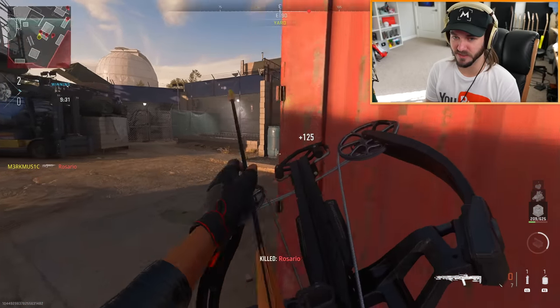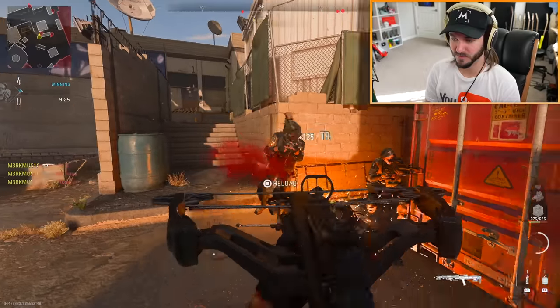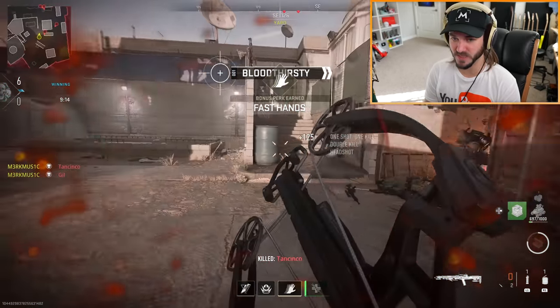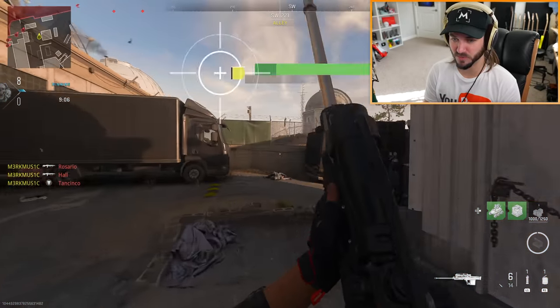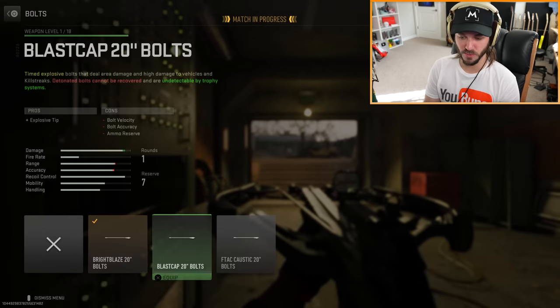So it's not going to be an instant kill with the thermite tip, but it is an instant headshot kill - that's pretty sick. I want to see if there are any kill feed improvements. I'm going to take off the canted aiming because that's disgusting and put a scope on it instead.